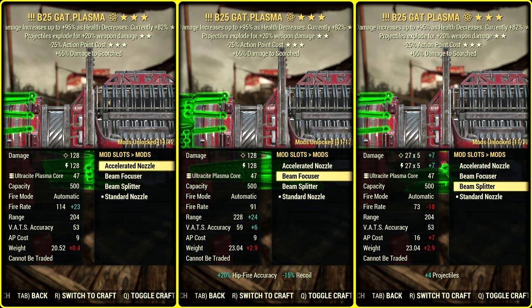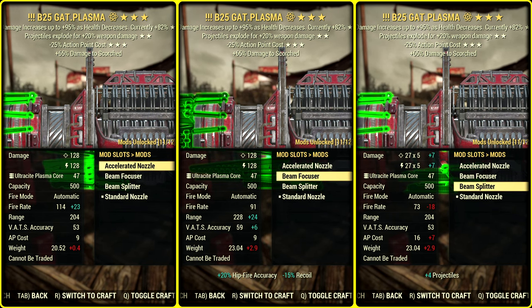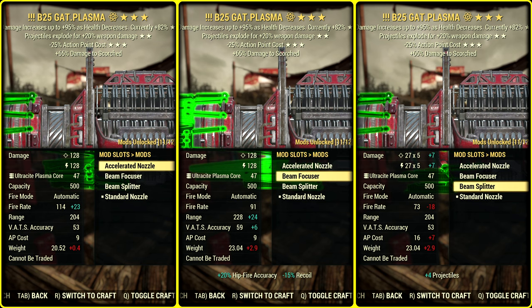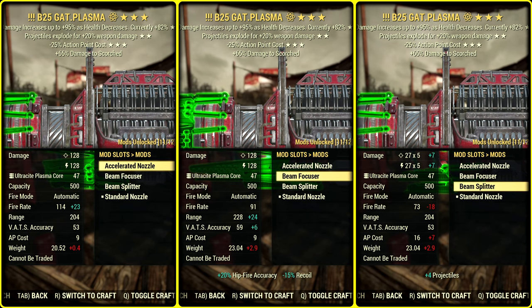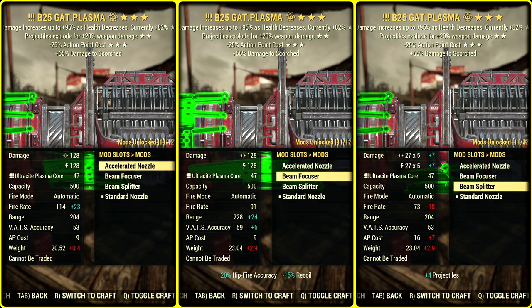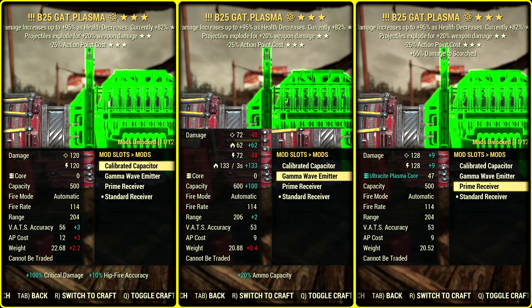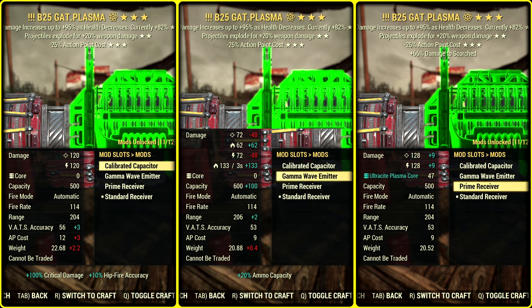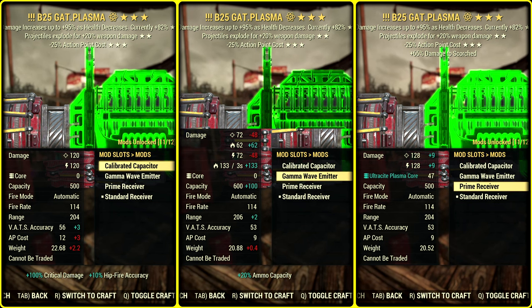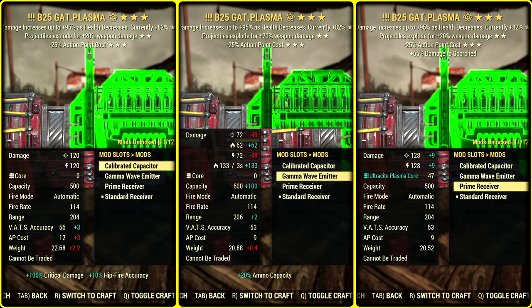Beam Splitter is freaking awesome. But today let's try VATS first, because it's something new for this weapon. Yes, you can use God Plasma in VATS right now on the live server, but it is not the same thing. If you want to stick with VATS gameplay, I'd go with Prime Receiver, because AP cost is lower, and making every second shot critical in power armor is more complicated.